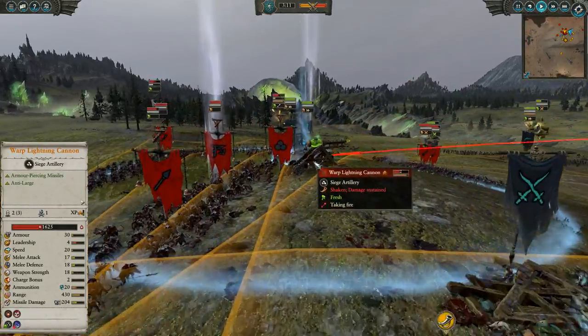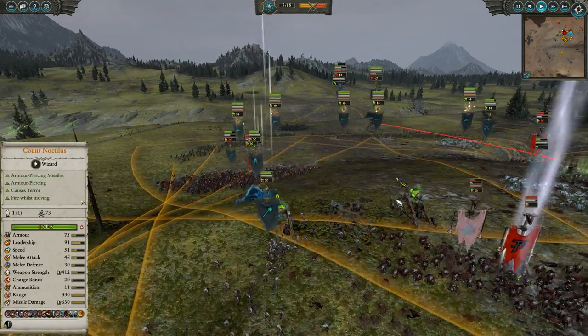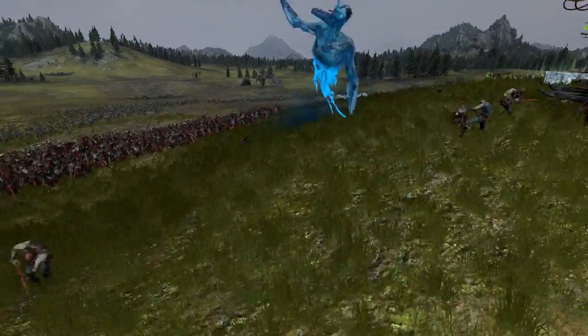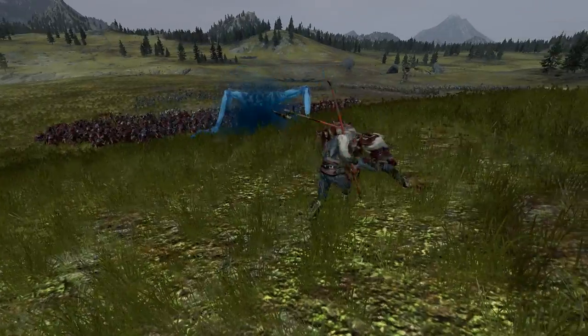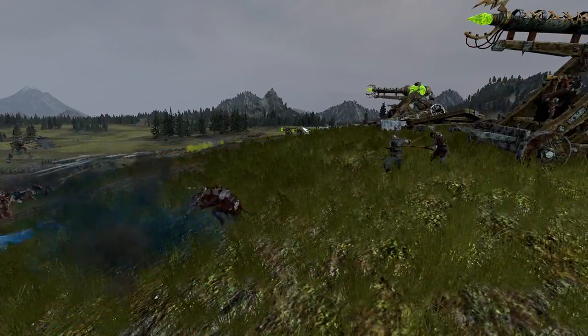That right there was another ability from Noctilus — that bombardment actually destroyed one of those artillery pieces. The Mourn Ghoul Haunter comes in from the side. He actually causes terror as well — just look at him. Of course he causes terror. He's huge too — look at these zombies compared to him in terms of size. This is a big boy.